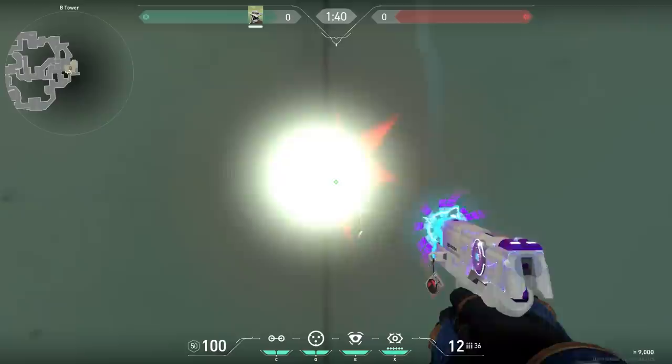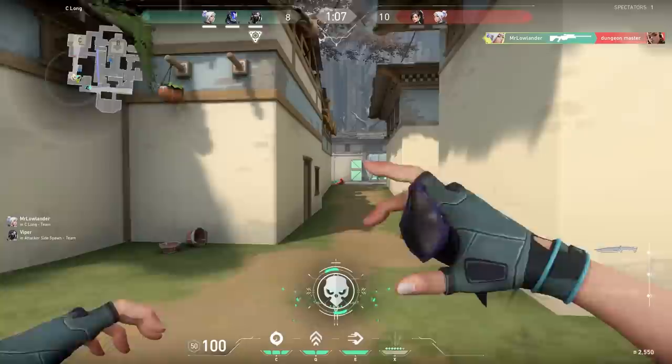There are some spots on the maps where if you spam your gun, you see a big light bulb. For example, over here on Fracture - when you spam your Classic, you will get blinded. Or over here on Icebox. Very cool.